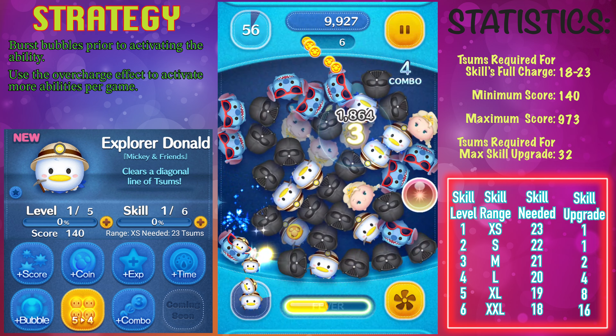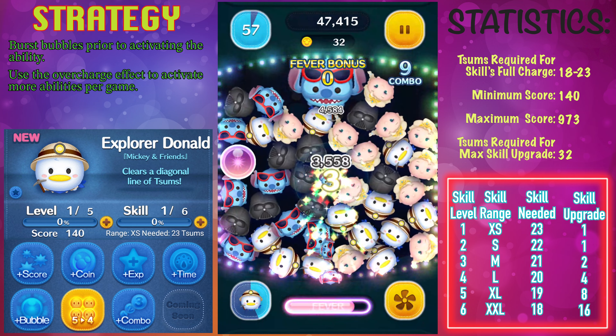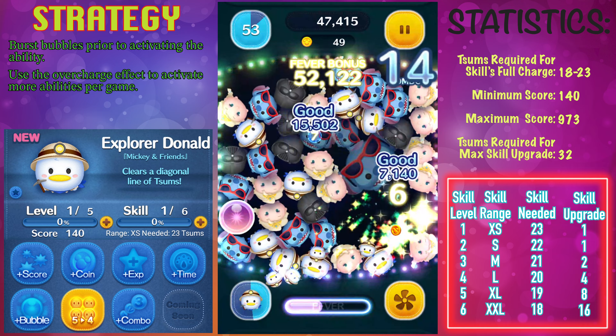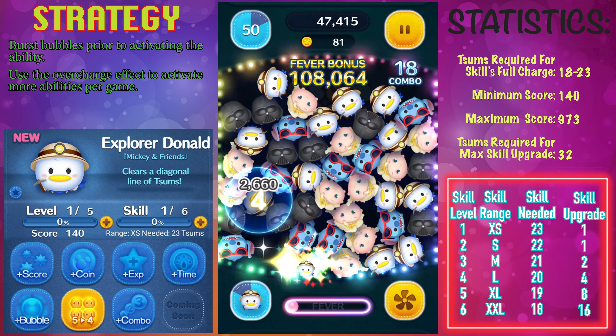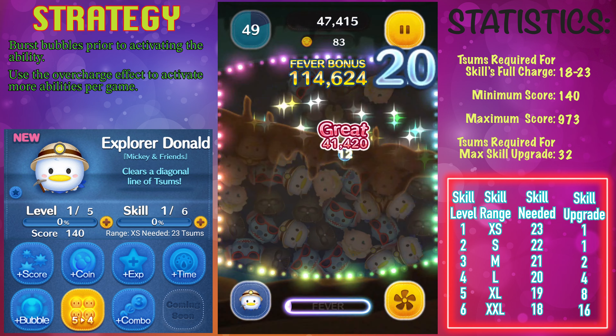There's actually a little bit more to it, which I'll get into later. But first let's take a look at his stats. In order to activate his ability you're going to need to clear a total of 18 to 23 copies of Explorer Donald from the screen. The minimum score is 140 with a maximum score of 973.